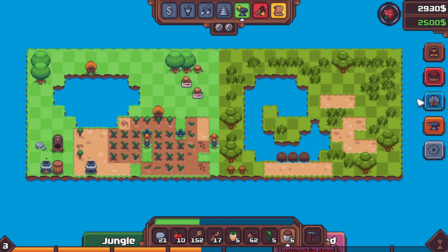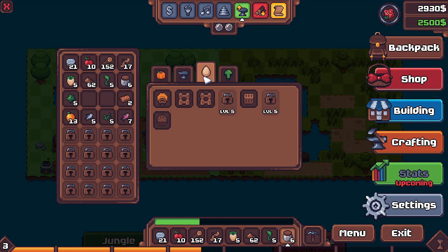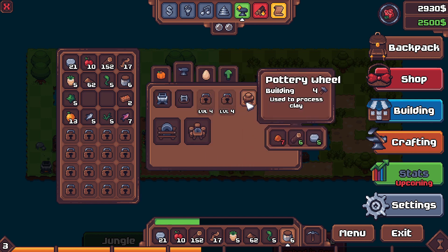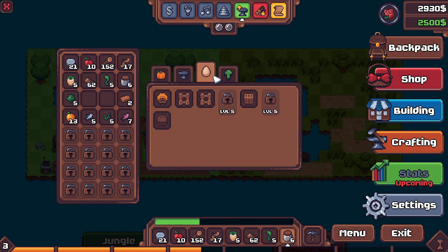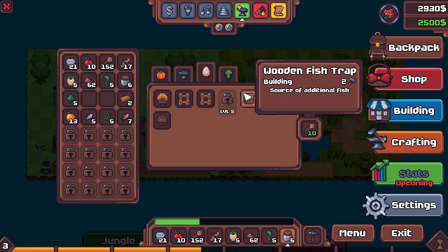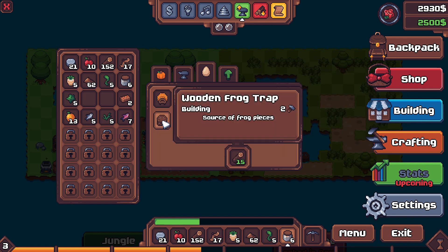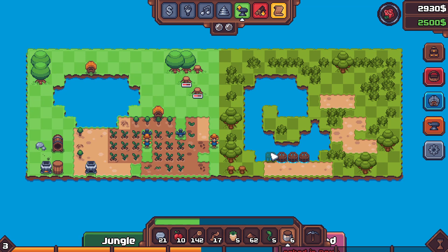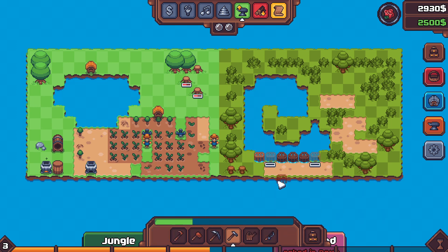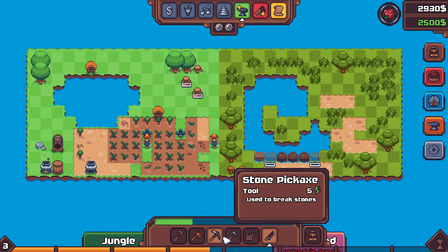We have no coal — we need to build a mine, but we can't build a mine. I think I've done something stupid, so we're just gonna ignore it. Oh, I understand my mistake now. I built a frog trap — a frog trap needs a whole different bait than what I was trying to give it, and I sold it.